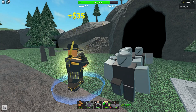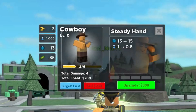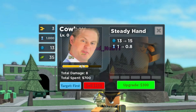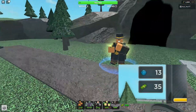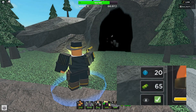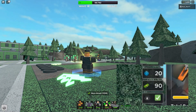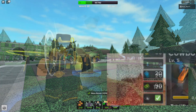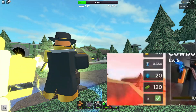The special ability: the cowboy gives cash every sixth shot. He gives a total of 35 starting cash, which then upgrades to 65, which then upgrades to 90 cash. His final upgrade gives you 120 cash, which is not bad, really.